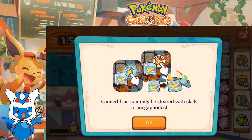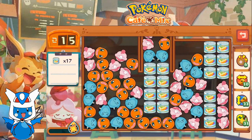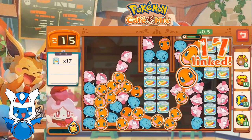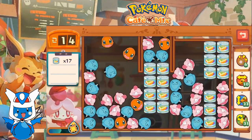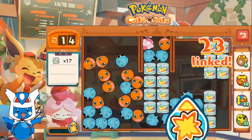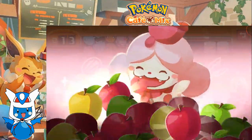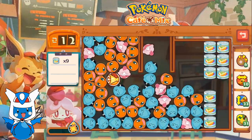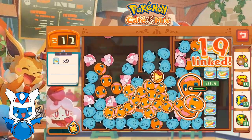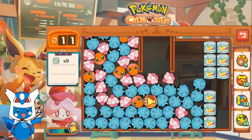With a new recipe, we got a new gimmick. Canned fruit can only be cleared with skills or megaphones. Is this going to be like the marshmallows where it can only be cleared during certain turns? Or is this going to be like nuts that can't move? Starting to feel like it's going to be the latter — they're just nuts that can't move.